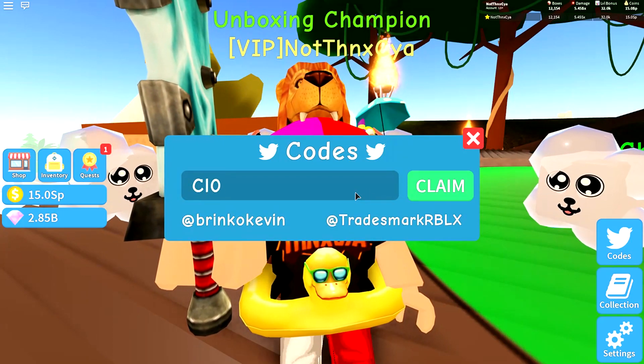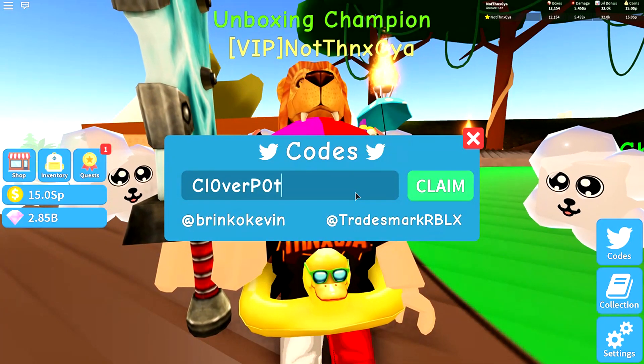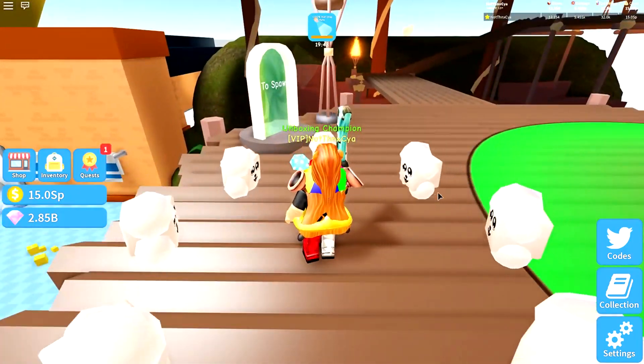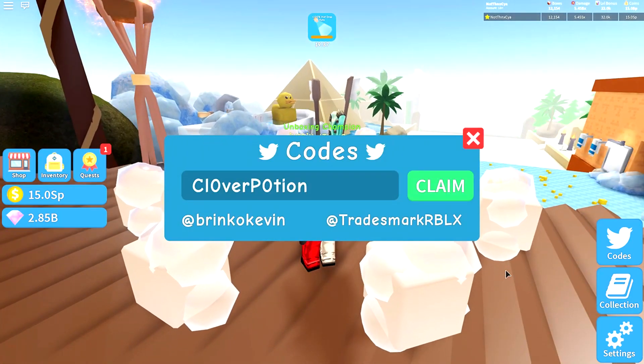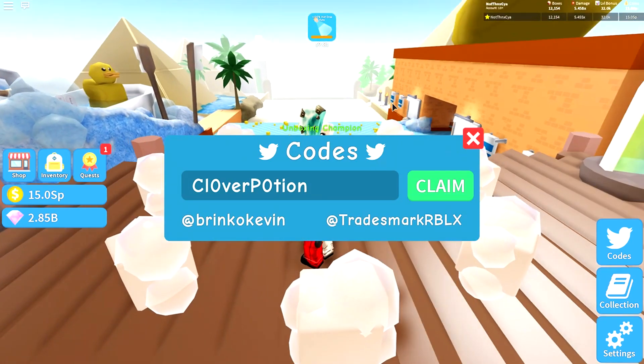Uh-oh. Did I spell it wrong? I think I did. So yeah, Clover Potion — let me put that back up on the screen. That's the working code: Clover Potion. Oh, did I miss the L on Clover? I'll have to watch it back. But yeah, that's the correct code: Clover Potion with a zero for an O, and then a zero again in Potion. And this gives us 20 minutes of 100% hat drop. So that's really good — we're going to use that straight away.